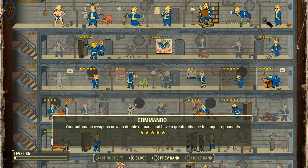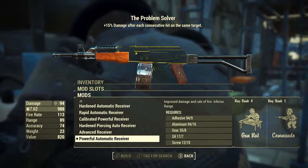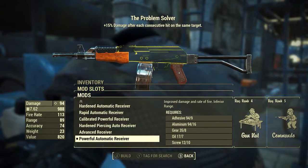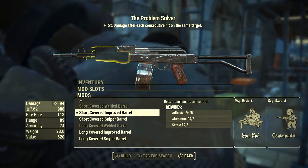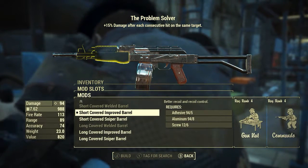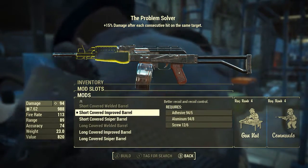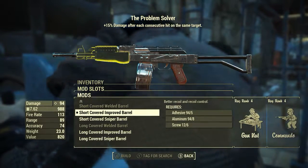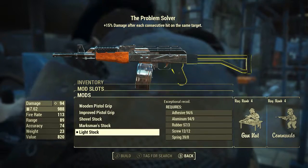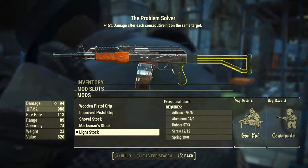But don't worry, we can still figure out the base damage. In the first slot I'm going to be going with the powerful automatic receiver. This gives improved damage and rate of fire, with inferior range. You could pretty much go with any barrel you wanted, but I'm going with a short covered improved barrel — this gives better recoil and better recoil control, and I much prefer the aesthetic snugness of this barrel. Next I'm going with the light stock, which gives us exceptional recoil.